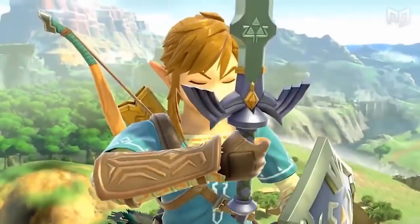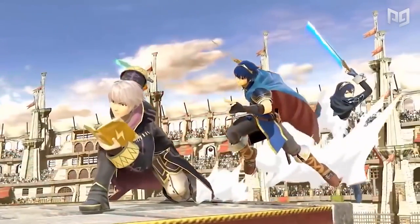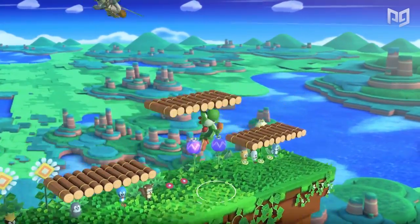Smash Ultimate has over 70 beloved characters from all over the video game universe. Each of these characters have tons of moves between all their aerials, special moves, jabs, and tilts. All of these moves make them unique amongst the other characters on the roster.